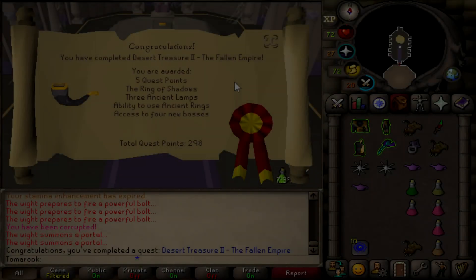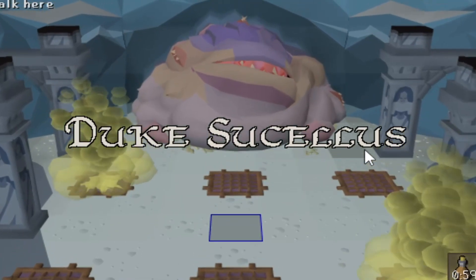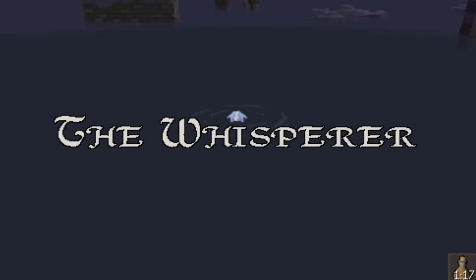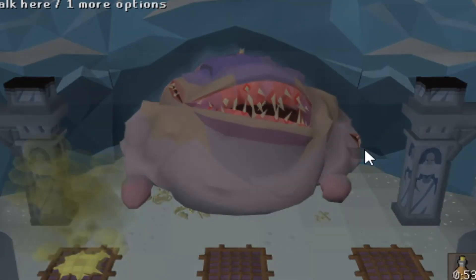The release of Desert Treasure 2 brings four new bosses into the game that I am really excited to learn. These bosses are Duke Sucellus, the Whisperer, the Leviathan, and Vardorvis. And the first boss we're going to be learning is the Duke.